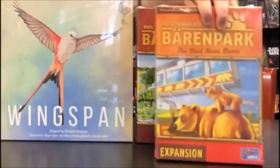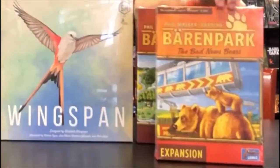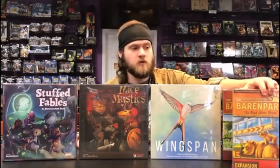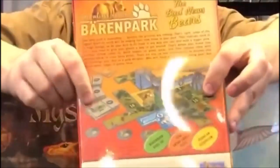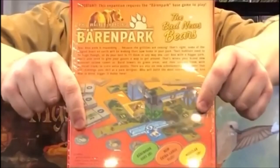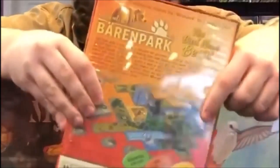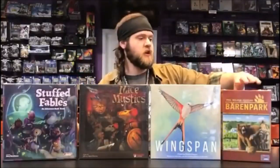There's also an expansion: Baron Park — The Bad News Bears. This adds another bear type, grizzly bears, who have larger enclosures, along with new challenges, bonus points, and objectives related to the new bear type. It also adds monorails and different ways of moving people around your park — little towers you can expand or connect with monorail tracks that give you additional points, adding new strategic facets to the game.